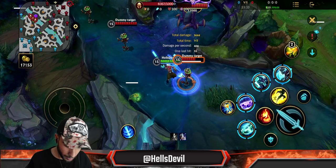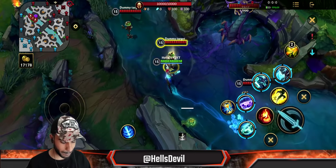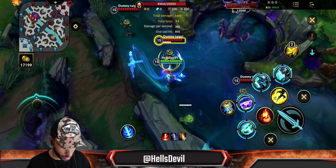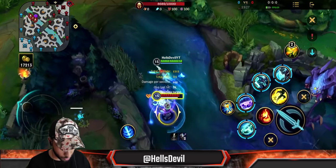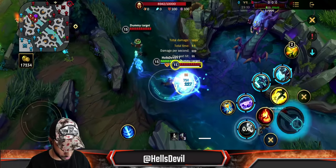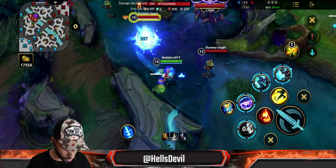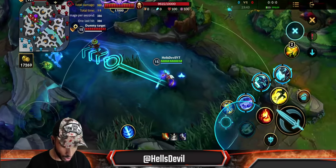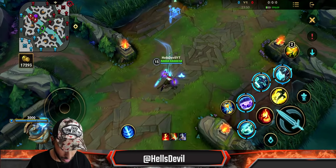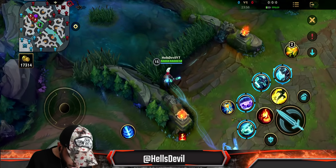That re-engage combo is huge. Another tip: landing the first ability more reliably — proc your passive on the enemy for the movement speed bonus, then use your first ability. The movement speed lets you follow the enemy and adjust the shuriken's return path. You can also Flash after throwing the first ability while it's coming back to you, to redirect it onto an enemy.